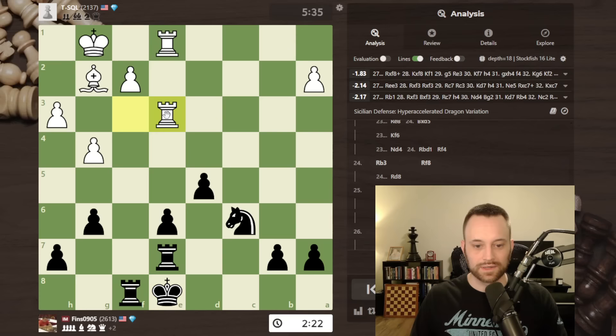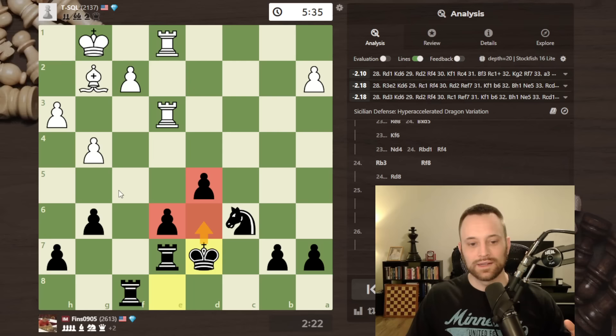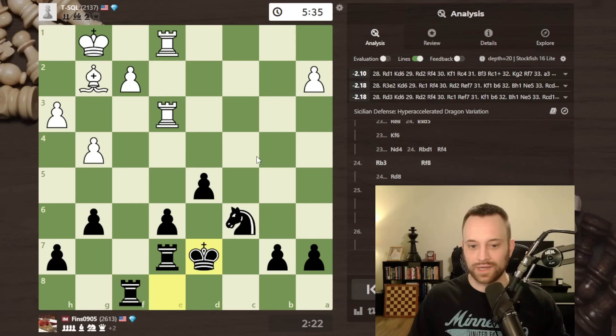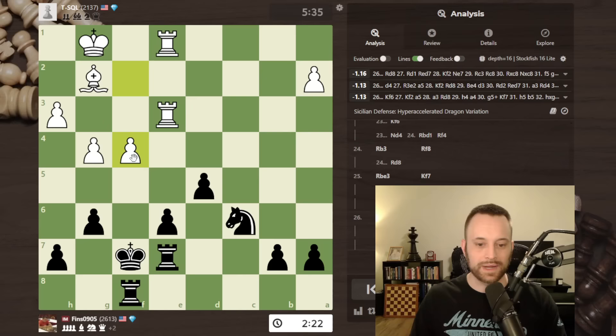White could have checked here but I'd be very happy to trade rooks — I think something like this could easily happen too, which is also fine. I can just slowly make sure everything is defended, maybe activate my pieces later, maybe start pushing the queen-side majority. I'm going to take as little risk as possible here in playing for a win. Most importantly, stop the opponent's threats.